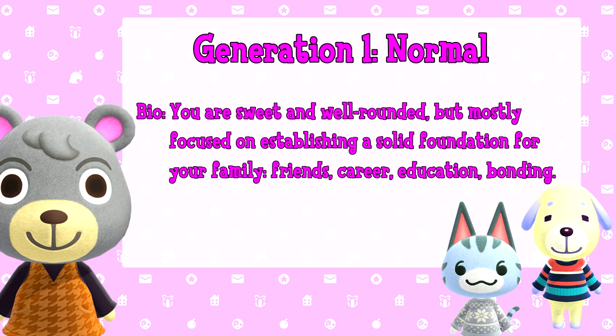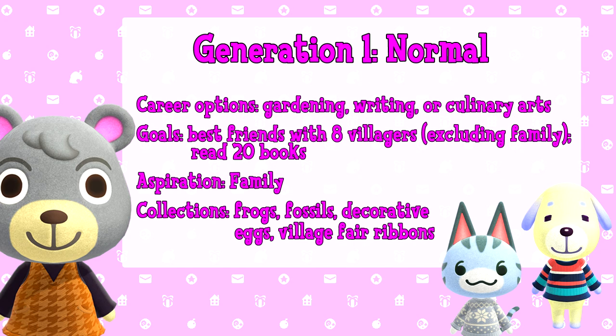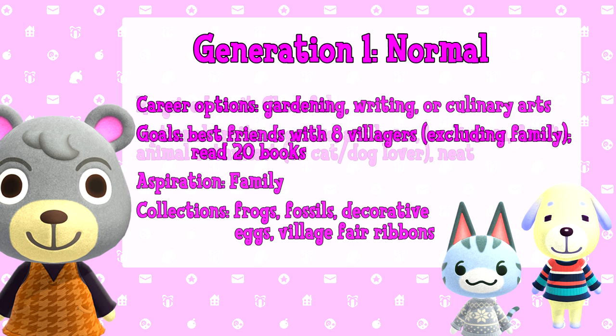Now onto the generations. Generation 1: Normal. You are sweet and well-rounded, but mostly focused on establishing a solid foundation for your family — friends, career, education, bonding. Career options are gardening, writing, or the culinary arts. Your goals are to be best friends with eight villagers (excluding family) and read 20 books. Aspiration is family. Collections to focus on are frogs, fossils, decorative eggs, and village fair ribbons. Your required trait is cheerful, and optional traits are creative, art lover, bookworm, bodybuilder, animal enthusiast, cat/dog lover, and neat.